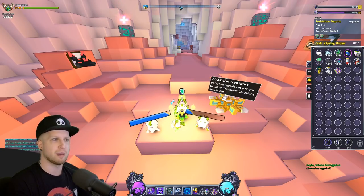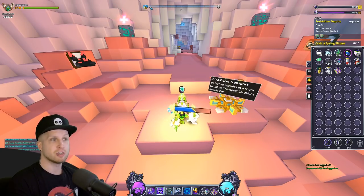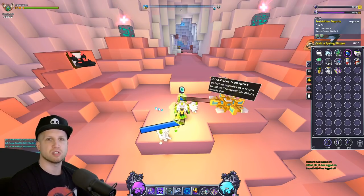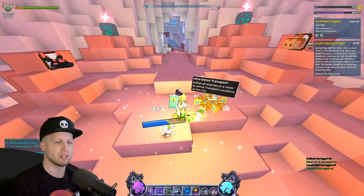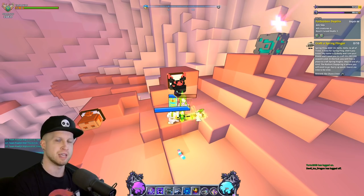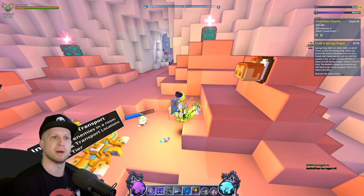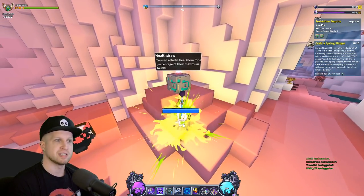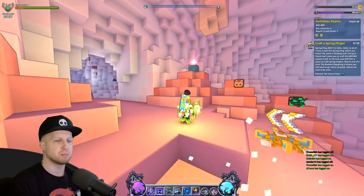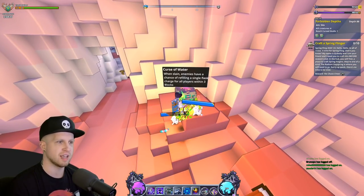As you clear rooms and unlock those fast travel points, the color of each square on the compass lights up. You could literally skip through the entire Delve, only defeat all enemies in the last room, and then players could teleport there. These trophies showing enemy types are representative of the enemies you'll be fighting. As you get to more difficult Delves at deeper depths you'll see various enemy buffs displayed by these trophies. For example: 'slain enemies have a chance of refilling a single flash charge for all players within three blocks.'